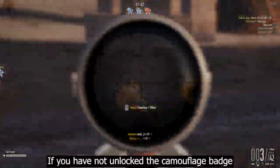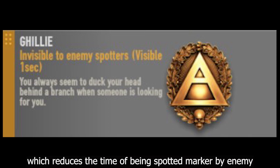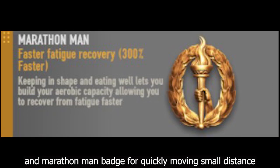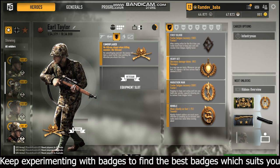If you have not unlocked the camouflage badge, you can use the ghillie badge, which reduces the time of the spotted marker by the enemy. You can also use other badges like heavyset, which reduces damage from enemy fire, and marathon man badge for quickly moving short distances. Keep experimenting with badges to find the best combination that suits you.